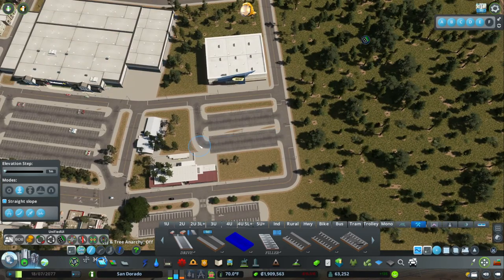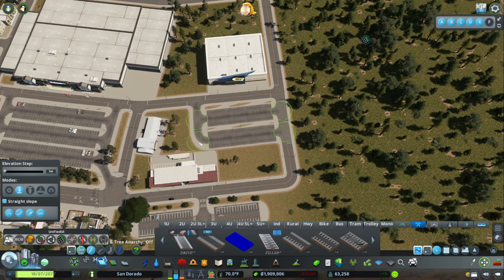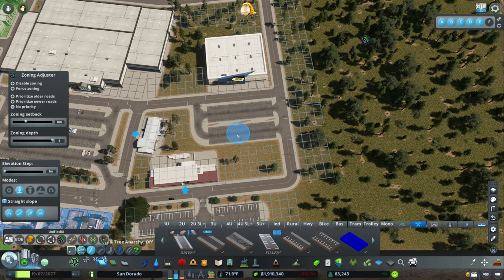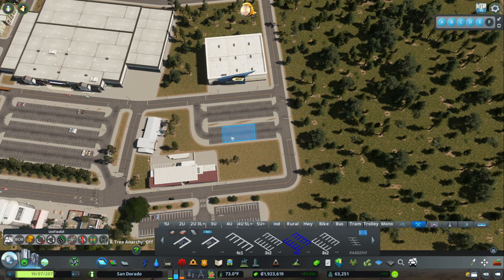I don't like this. There's not a middle — one, two. You need to be closer to the road. Where are my parking spaces? There are my parking spaces.